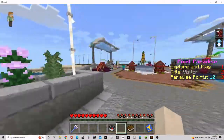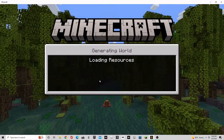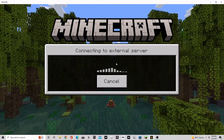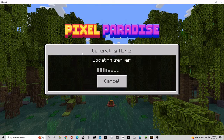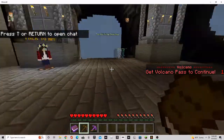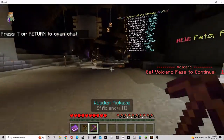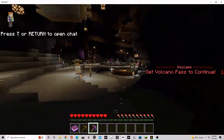Today I'm going to show you how to get past the first mine in Volcano. It's actually pretty easy. The first thing you're going to want to do is go to the first mine.